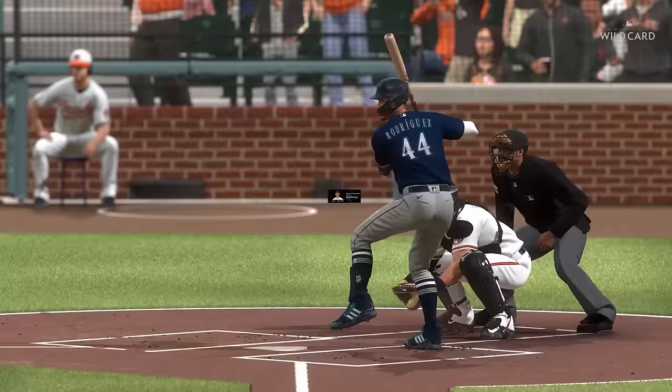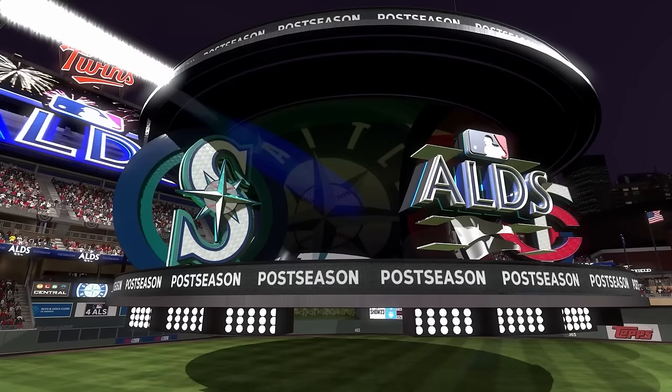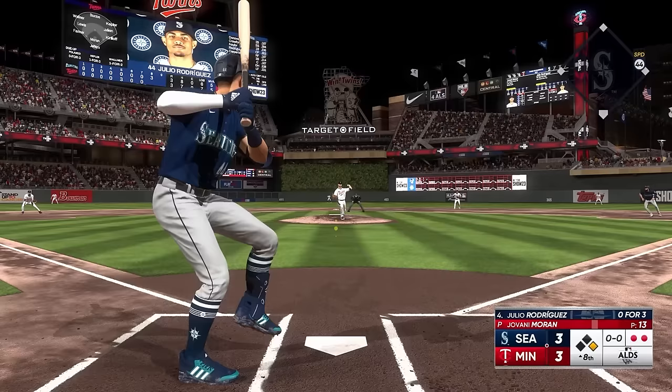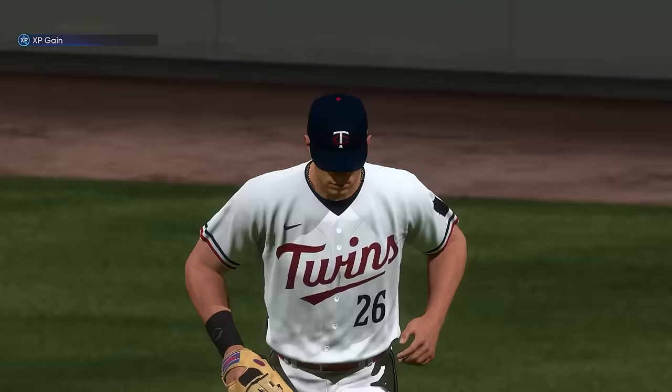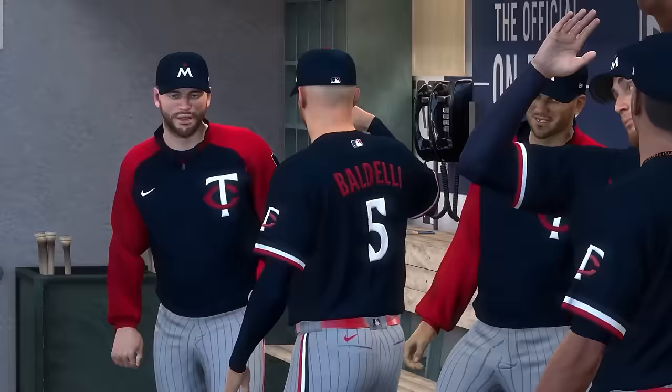Julio was very deserving of player of the game, and a 5-point boost to all stats would help him stay sharp in the ALDS against the Twins. We took game one, but Minnesota took a huge lead in game two and Seattle rallied back. Julio had the chance to take the lead for his team but couldn't send it deep enough — a missed opportunity as Minnesota took the lead, then the game. He couldn't deliver with runners in scoring position, and Minnesota took the series lead.